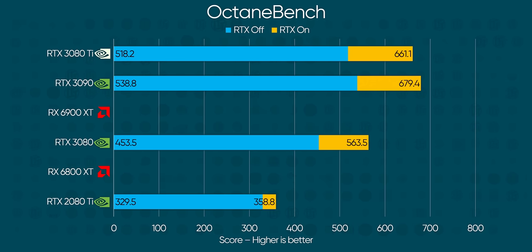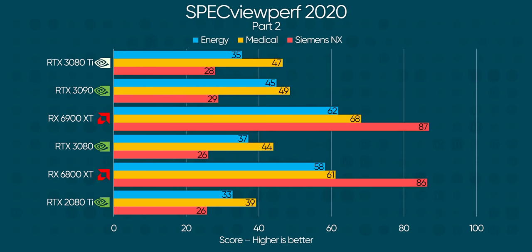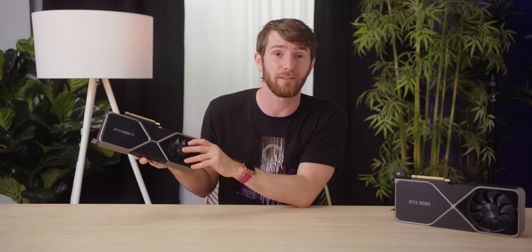Whatever the reason for this result, OctaneBench also sees a larger-than-normal performance delta, and SPECviewperf continues the trend, with anywhere from 2% — which we expect — all the way to 21% in the case of the Memory Intensive Energy Benchmark, which we also expect. The RTX 3090's claim to fame is its massive high-bandwidth frame buffer, so the real story is just how competitive the 3080 Ti is without it.